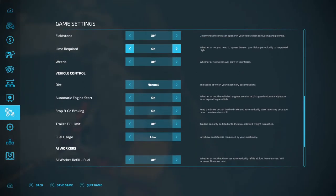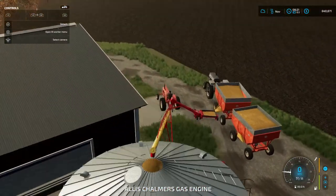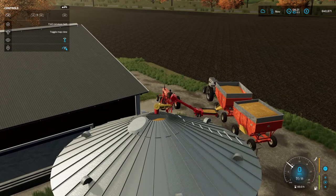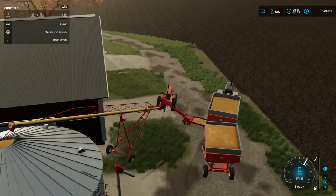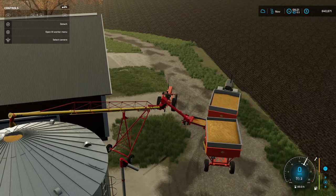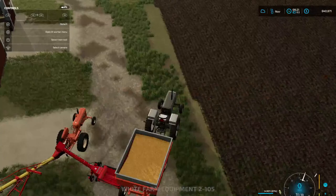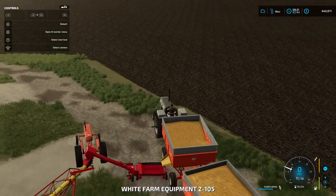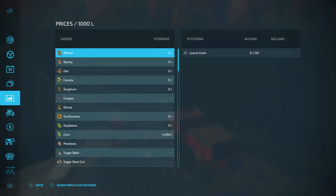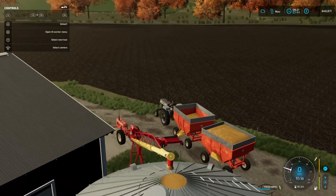Turn automatic off because I hate it. There we go - now we're doing her. Yes, success! I love when there's success. We're filling up our corn which is great because we're going to be needing that for the cows, no doubt about that.